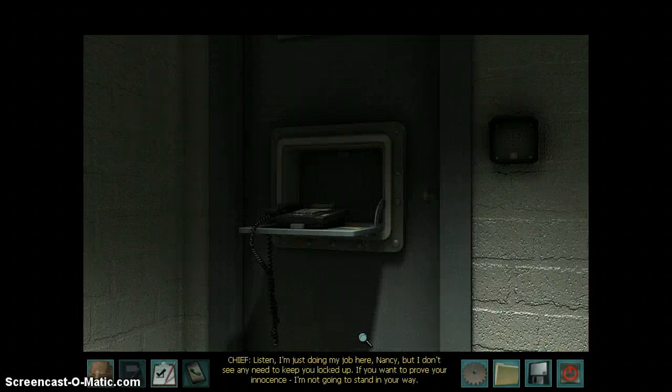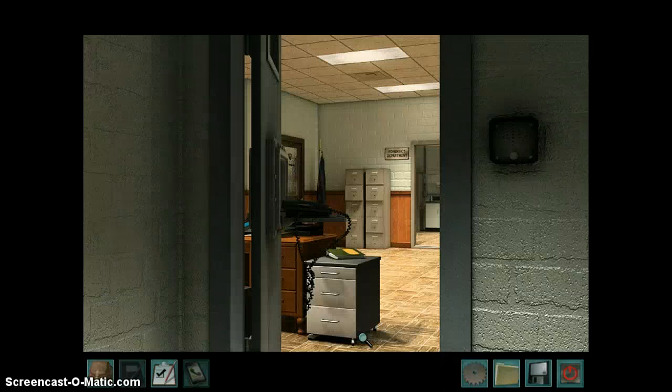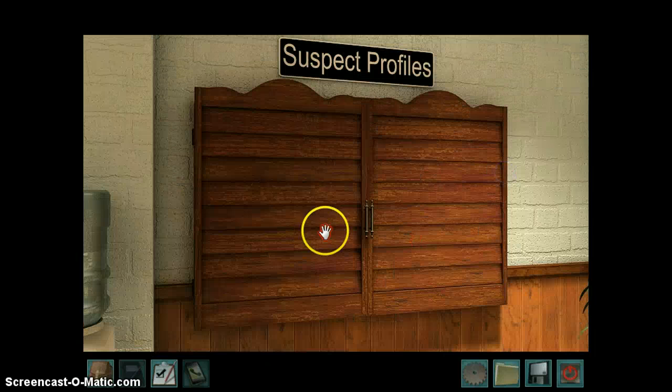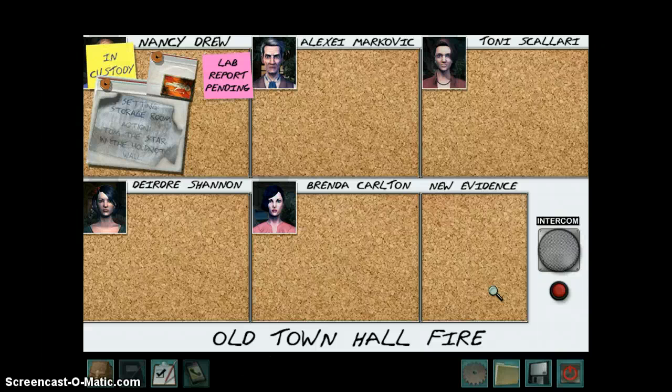I'm just doing my job here, Nancy. But I don't see any need to keep you locked up. If you want to prove your innocence, I'm not going to stand in your way. This is the police station — don't let me catch you messing with anything. One more thing: we've got an evidence board in the station we track cases with. If any compelling evidence were to show up regarding your case, I would consider taking a look. Alright, so now we have to prove to Chief Beginness that we are innocent.